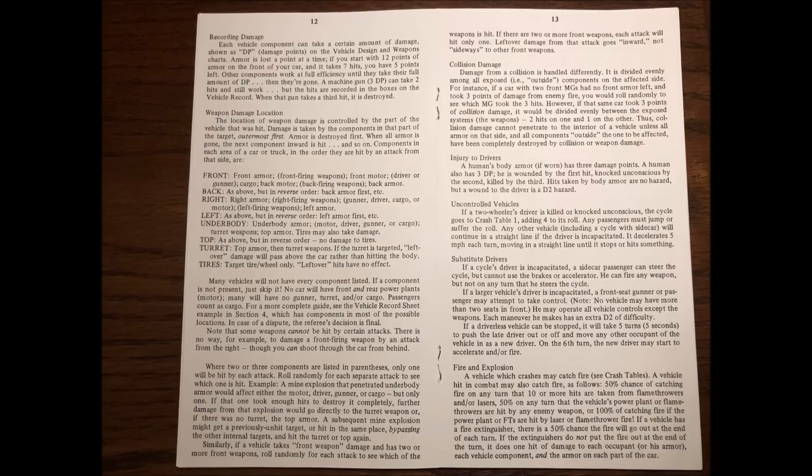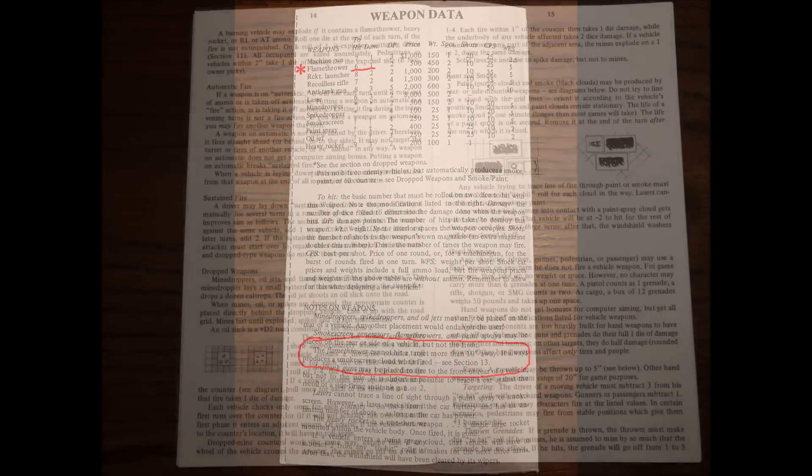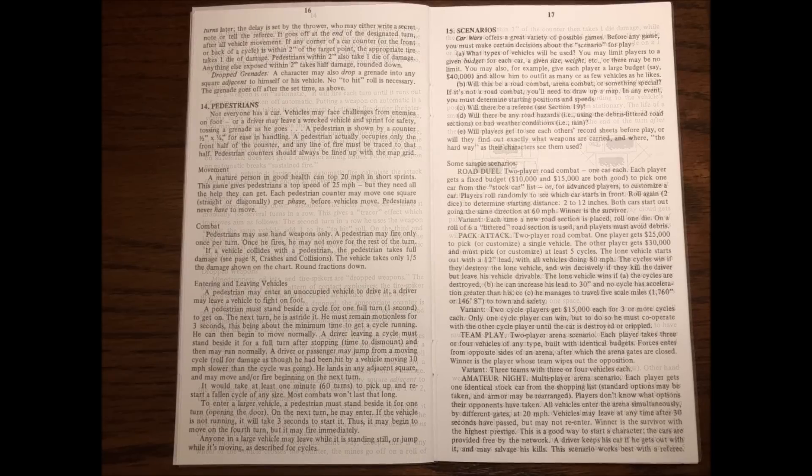Each weapon lists how much damage it does and other effects. For example, a flamethrower can't target a vehicle more than 10 inches away, and it always produces a smokescreen when fired. Play generally continues until one car is destroyed, can't move, drives off the arena, leaves the scene of the combat, or the driver is killed.